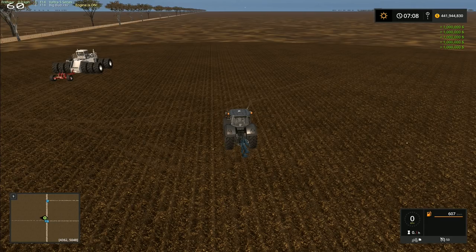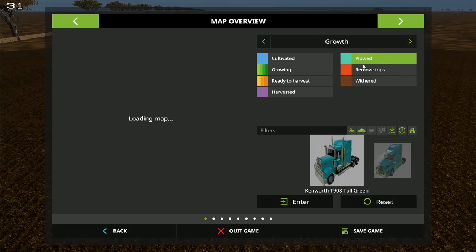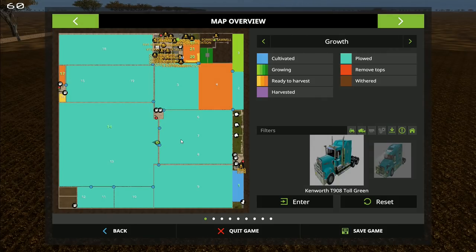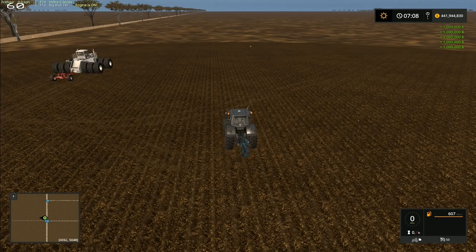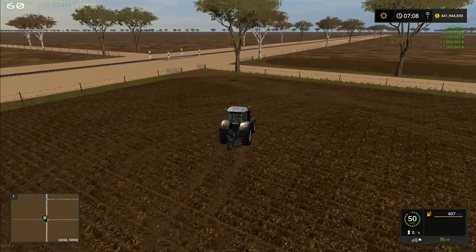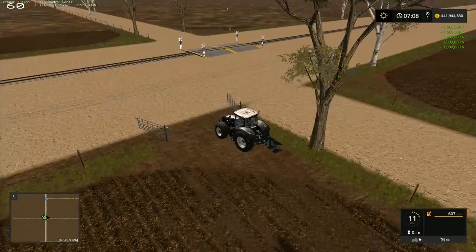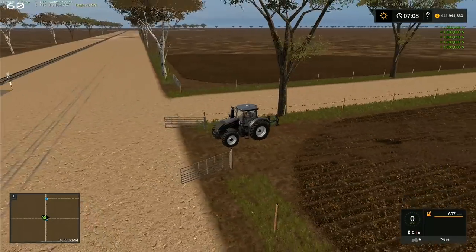Let's bring the map up and double-check this field. Because we've got this texture on it, it might actually already be classed as plowed. And yes — it says it's already been plowed. So that's my bad — we're sitting in a plowed field wondering why the hired help won't plow it. The hired help is basically saying 'look dude, we already spent 17 days plowing this field for you, what more do you want?'